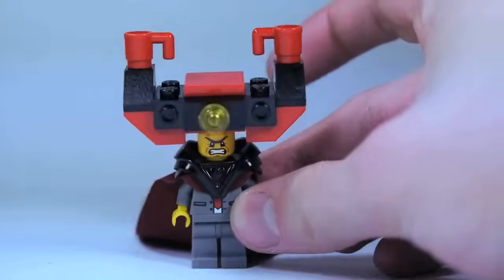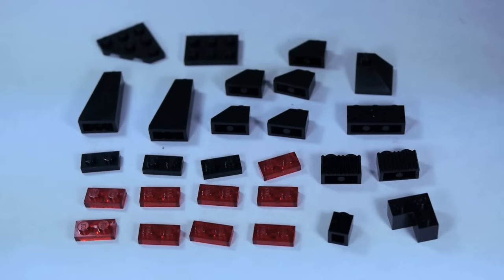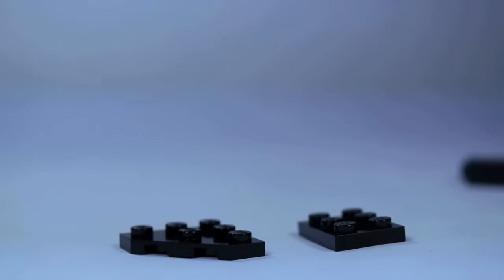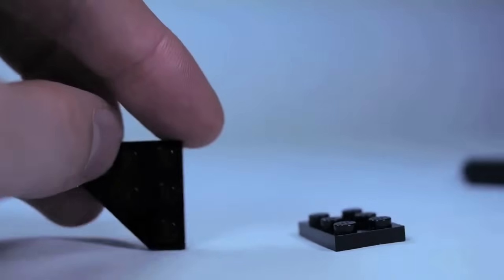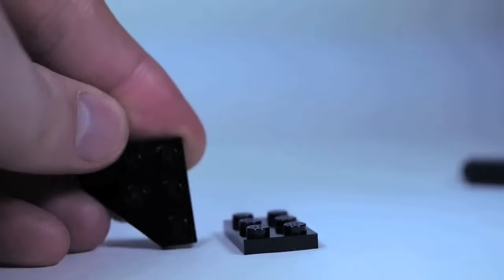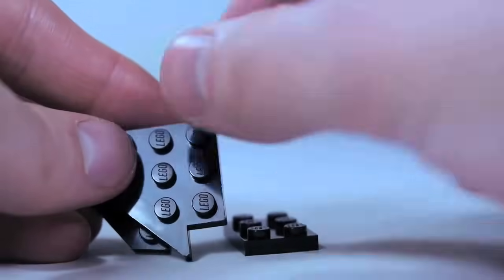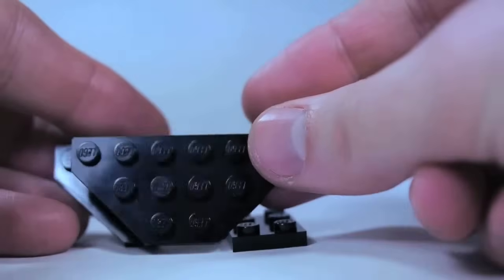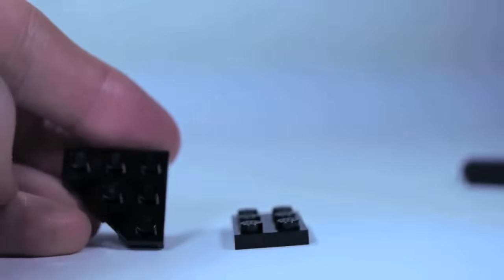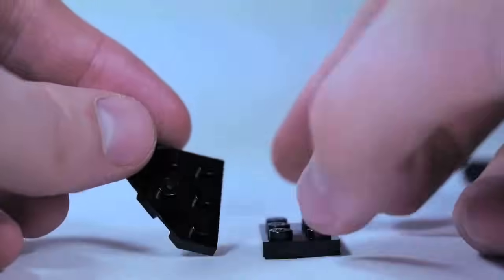Now we can grab Lord Business and put his helmet on — looks pretty good! Here are the pieces you'll need to build one of his legs — double these to build both. I'll show you how to build his left leg; for the right leg just mirror everything. At the bottom we're going to use one of these 3x3 black plates cut into a diamond shape, and a 2x3 plate. If you don't have the diamond plate, you could substitute a wing plate with a 1x3, or try one of these half octagon plates.